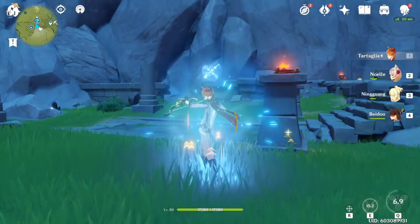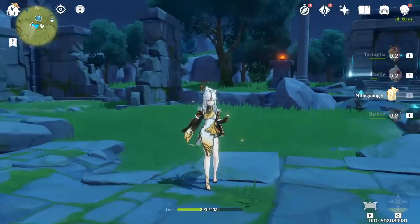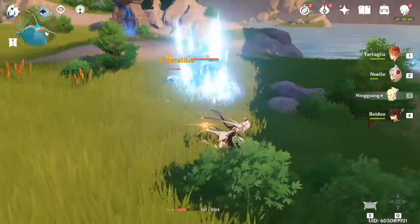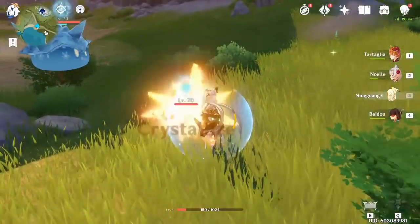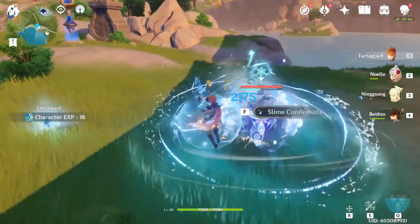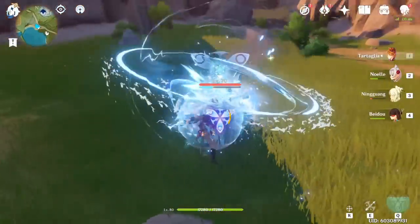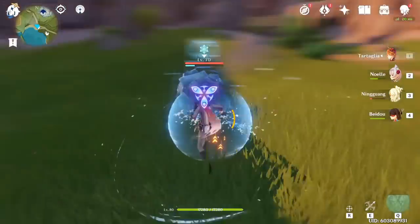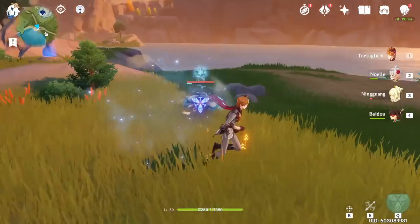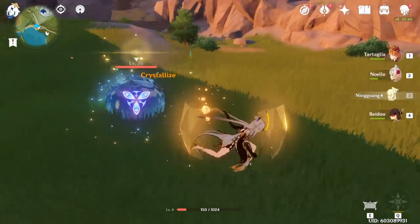Do note that the shield will wear off before your E finishes if you only make one crystal, so ideally when you crystallize you want multiple crystals. Or you can utilize Noelle's E as a shield, or do what I'm showing in the next clip with Ningguang. If there are multiple enemies you can proc crystallize twice — pick up one crystal, crystallize again, swap to Childe and DPS. When the first shield is about to wear off, pick up the other crystal that's been sitting on the ground for up to 15 seconds. You're still shielded, you keep DPSing, and you get the Petra set bonus throughout. When it's all over, swap back to Ningguang, proc more crystallize, and do it again.